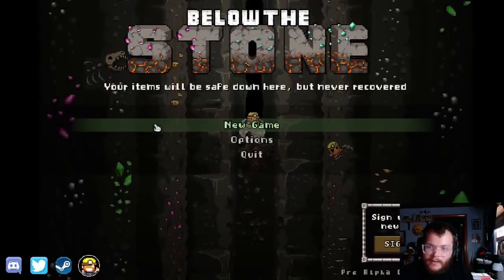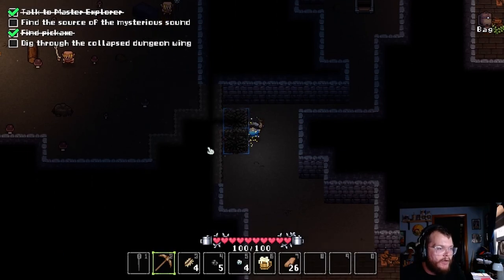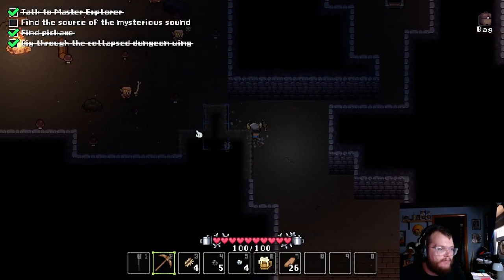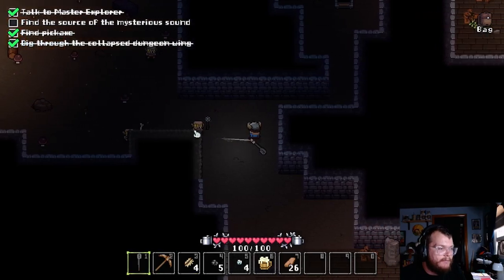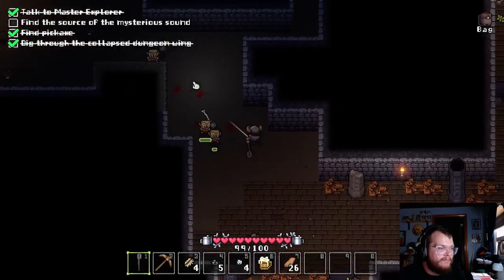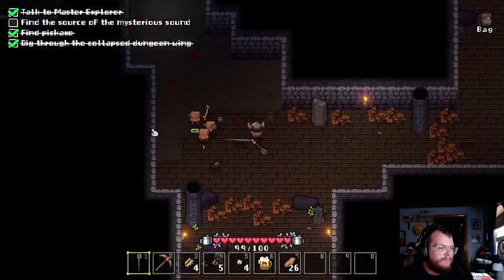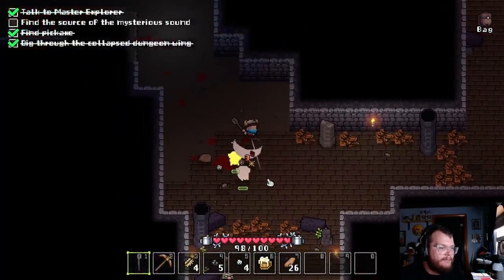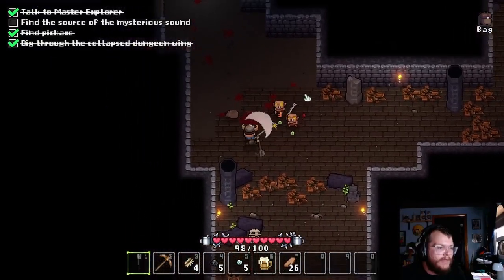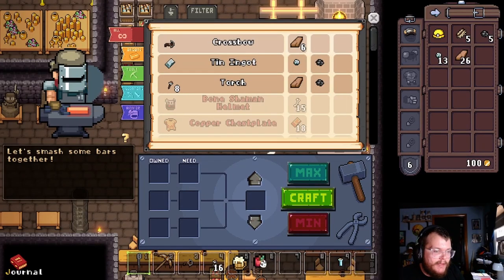The next demo we'd like to talk about is called Below the Stone. I'd actually heard good things about this one — there are people that have been playing it and talking it up, even though it is just a demo. It looks like it has a release date scheduled for quarter four of 2023, so we may see this one coming up. Below the Stone is a roguelike game where you play as dwarves that have to go down into the mines to collect resources to get better gear and continue going further and further into the mine.